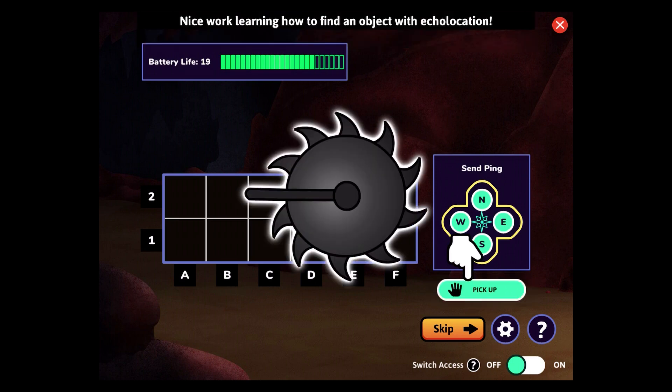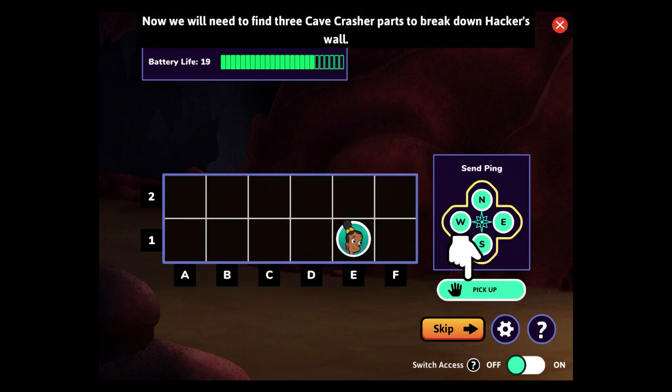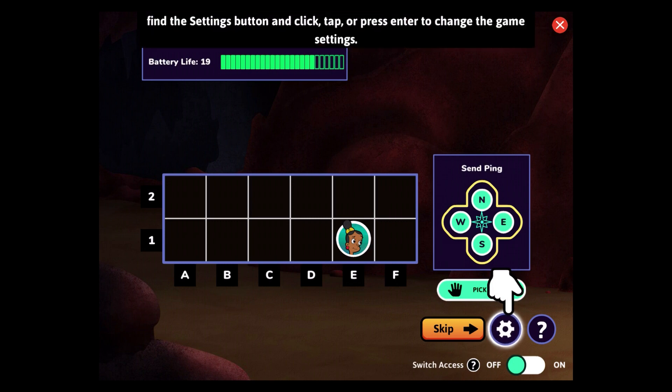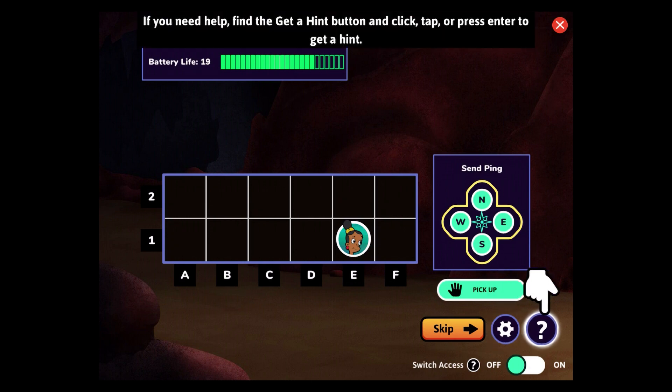Nice work learning how to find an object with echolocation. Now we will need to find three cave crasher parts to break down Hacker's wall. But remember, there are other objects scattered about that might block your pings. Let's get started. If you want to change your game settings, find the settings button and click, tap, or press enter. If you need help, find the get a hint button and click, tap, or press enter to get a hint.